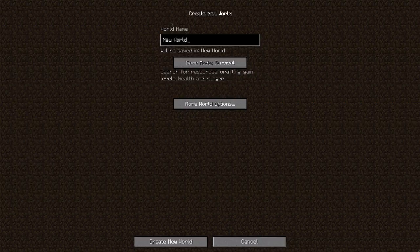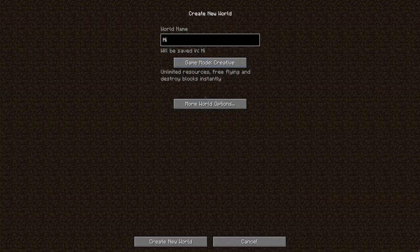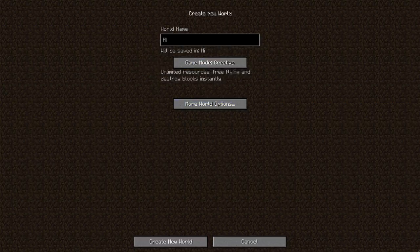Here's the new create world screen. Let's just call it 'hi' and I want to be creative just for the sake of this video. I'll turn off generate structures, and we don't want villages and dungeons. That's basically all the world options, and as it generates the world, we'll see.